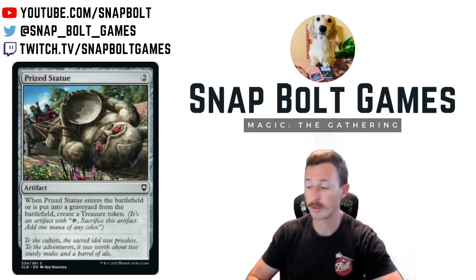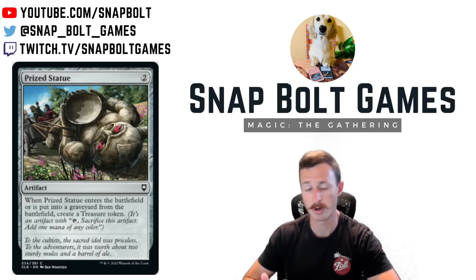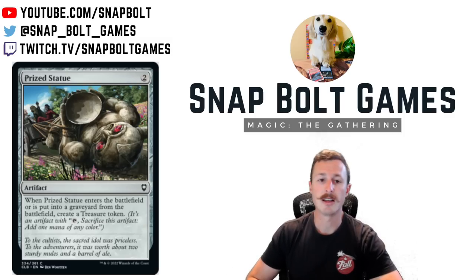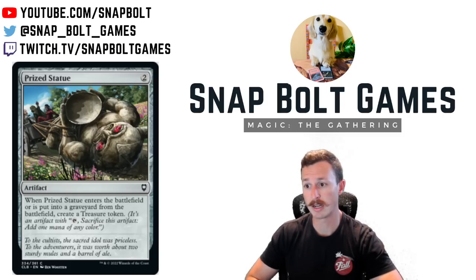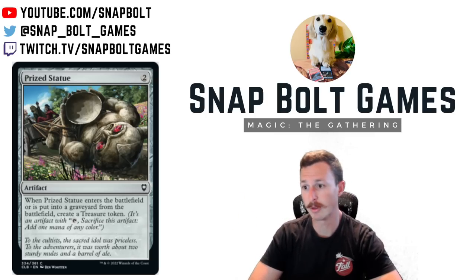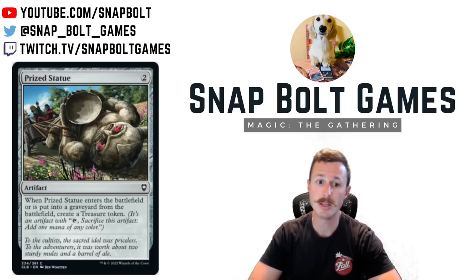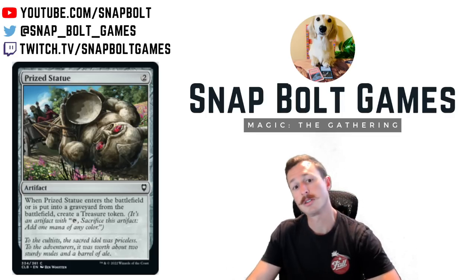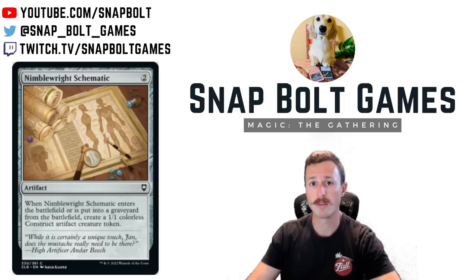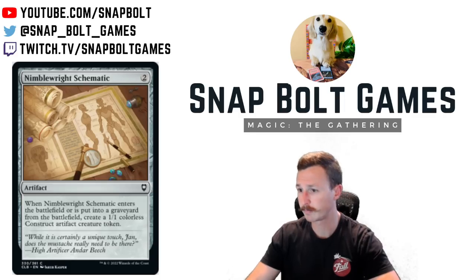Prye Statue is another two mana artifact — also like an Ichor Wellspring, but instead of drawing or making a one-one, you get a treasure when it enters or is put into the graveyard. Again, an artifact that gives you two artifacts and helps fix your mana. Similar to Deadly Dispute — imagine going Deadly Dispute, sac Prye Statue, and you literally just drew two cards for zero mana because you get a treasure from Deadly Dispute and a treasure from this. If you're doing anything with tokens, this gets even better. I still think Ichor Wellspring is better than both, but maybe you want four Ichor Wellspring and then one or two of these. There are certainly powerful setups there.